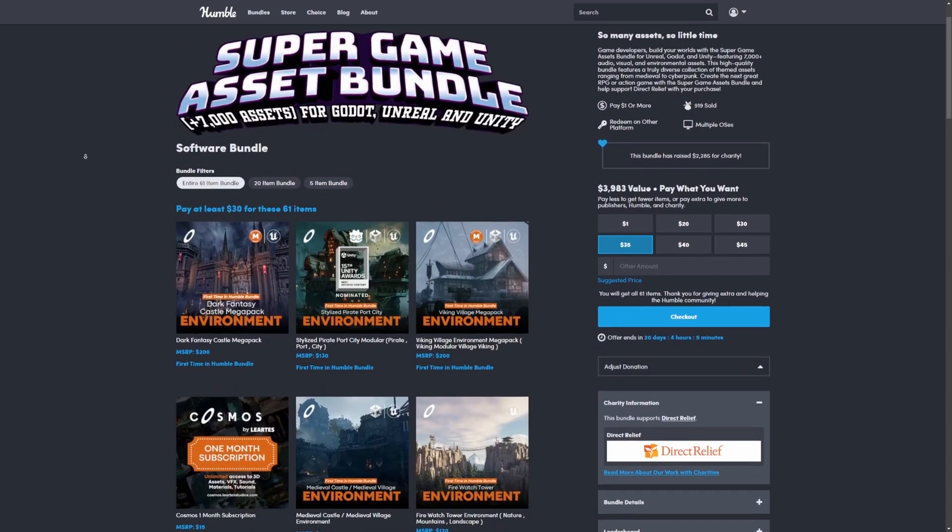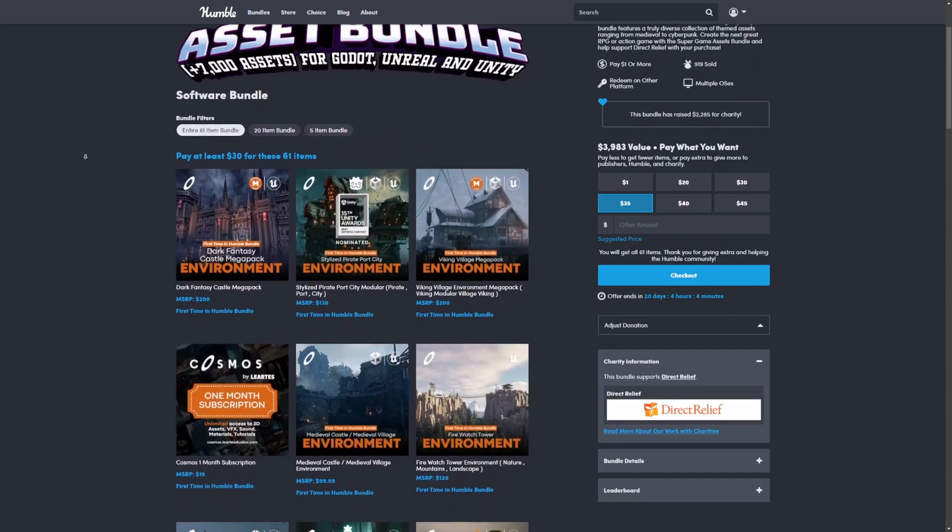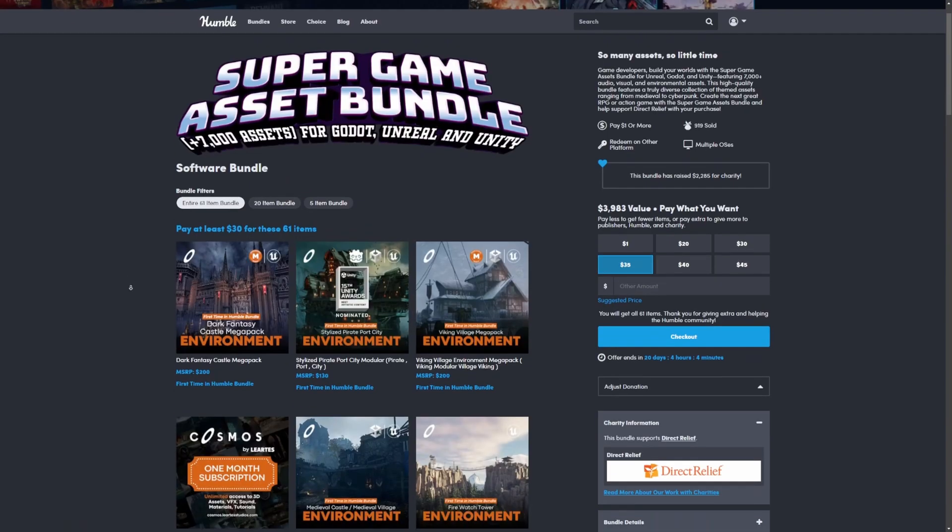This is the Super Game Asset Bundle that includes over 7,000 assets for Godot, Unreal, and Unity. You can get all 61 bundles for the low price of $30.